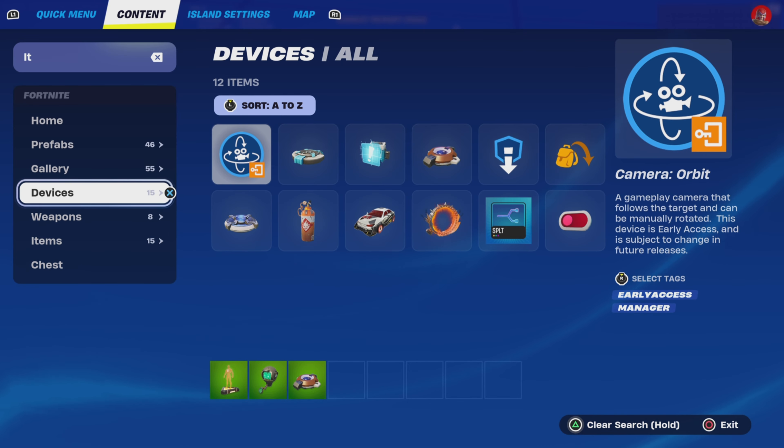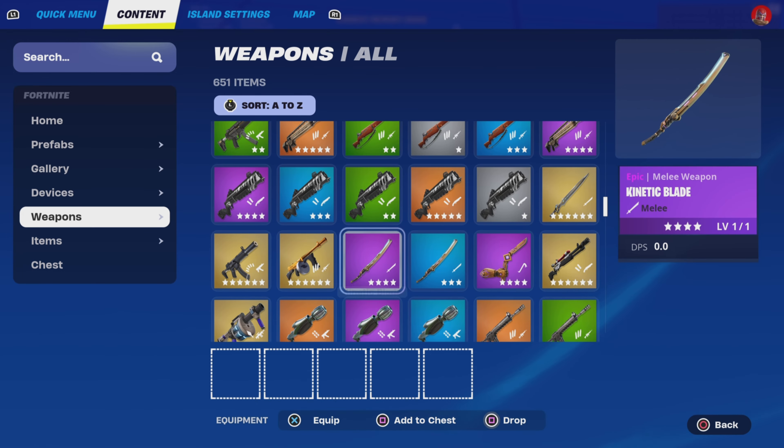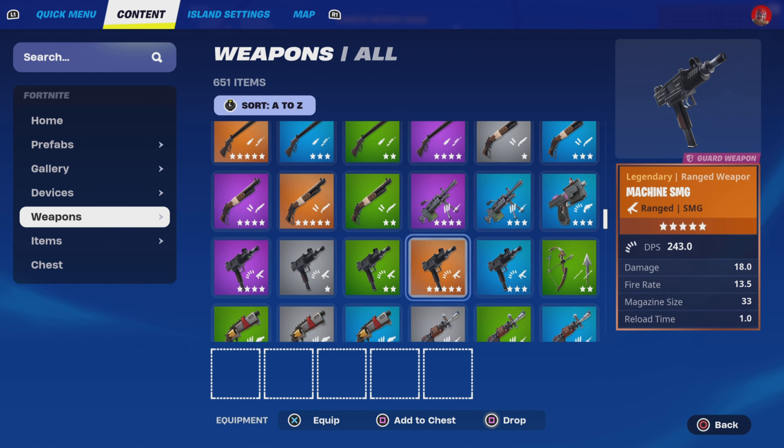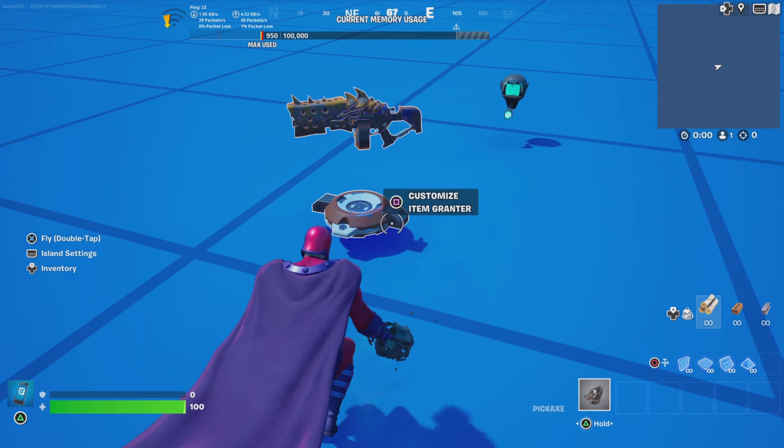Go back to the item grantor, go to weapons, and just drop in whichever weapons you want to have in your loophole. Just drop them all in.